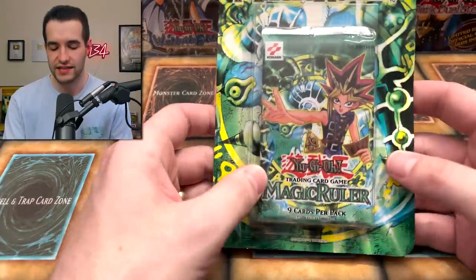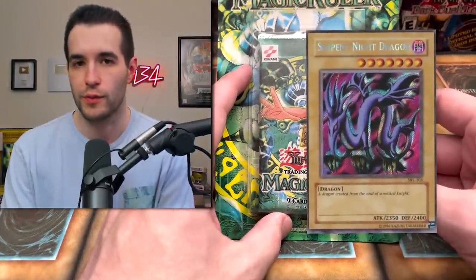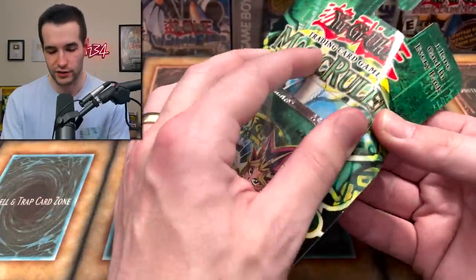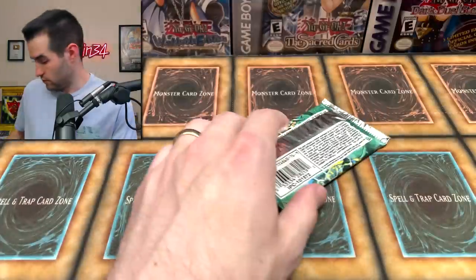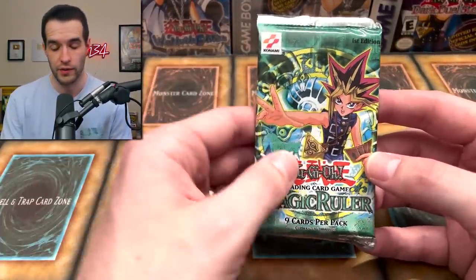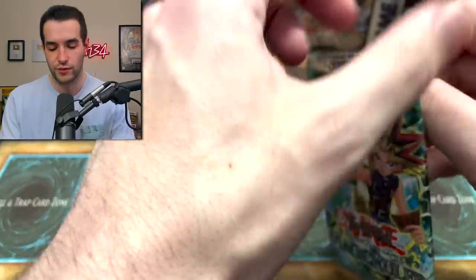Now we move on to Ex Gamer's Magic Ruler first edition blister. Can he get a Serpent Night Dragon out of one pack? Let's do this - sealed collectors, turn away, it's going to be painful. Got it out. Thanks a lot Ex Gamer for purchasing this and having it opened - good for the awesome content. Let's see if we can provide an amazing pull.